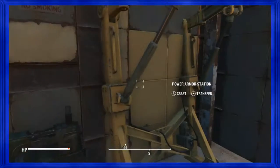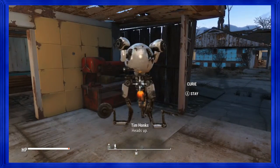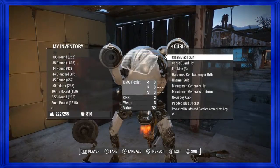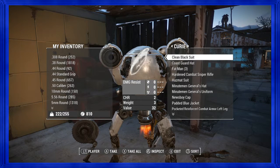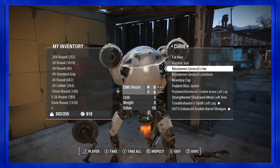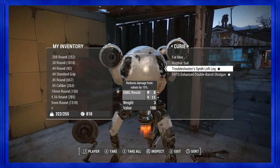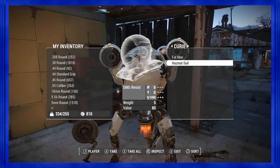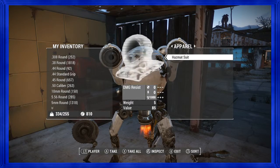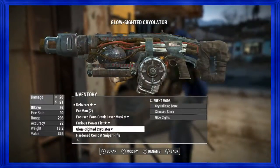Let's store all junk and do some inventory cleanup — get our carry weight down. Next time we'll go check on the Augusta Safe House. Like, comment, subscribe, and stay nerdy.